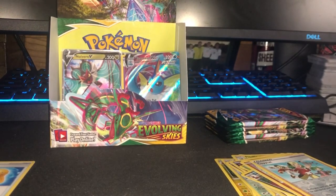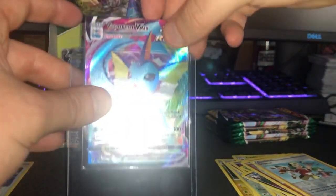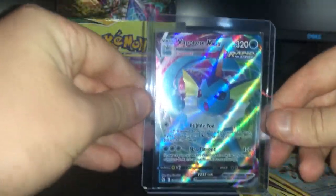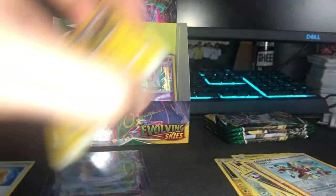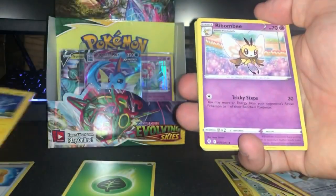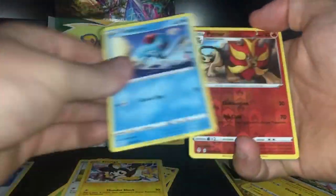I know some people do it differently than me — if you watch a lot of people, they usually only top-load the big pulls, like the really expensive cards. Anything over $10 is what I usually care about. Flaffy used to go for a lot, so I'm gonna put that there. I think I can already see partly what the next card is.